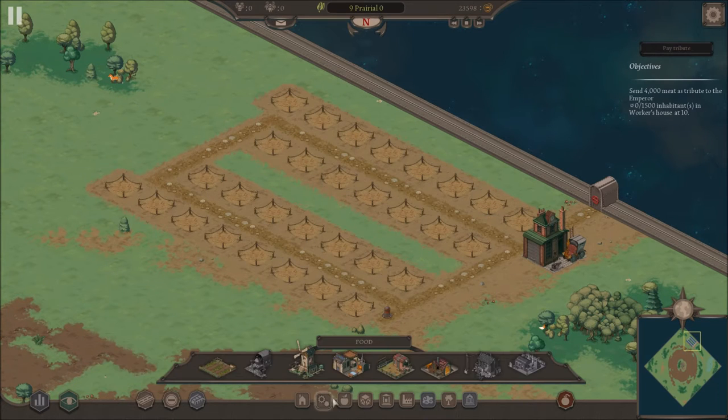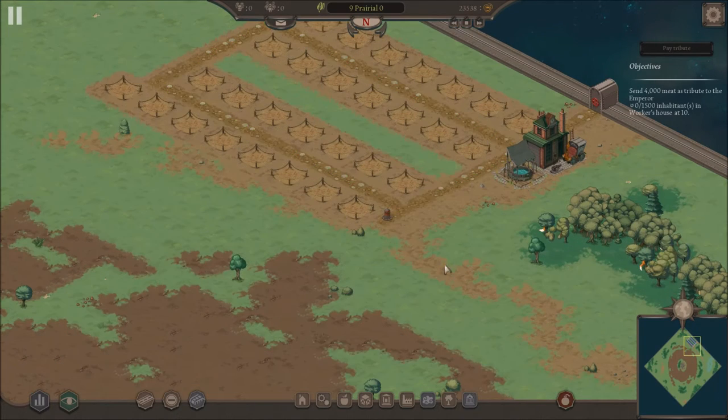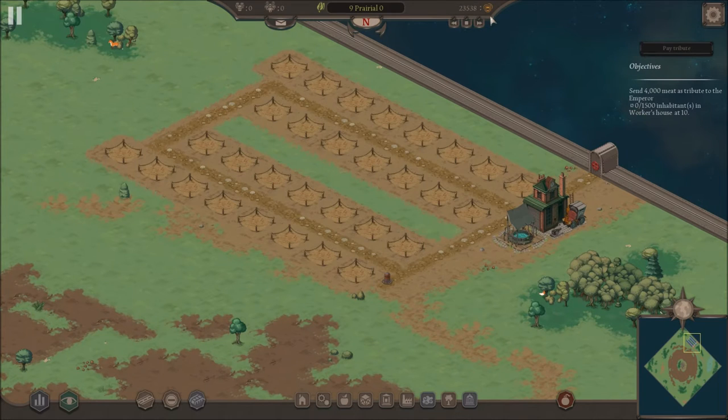Here, we're going to plop down this little maintenance building. Then we're going to build a water well to distribute water to all these people. Otherwise they're also going to be very unhappy if they don't have water. Now we can unpause the game. As you can see, people are going to start moving in — all of them the same type.